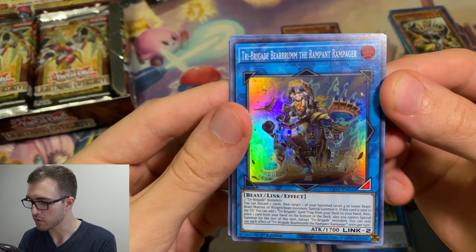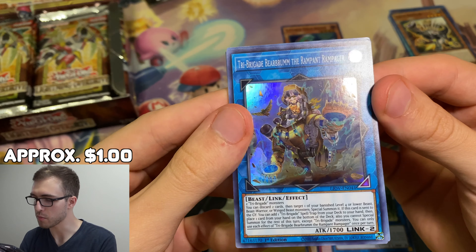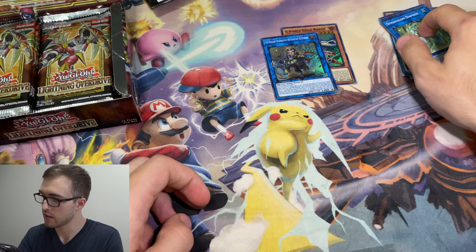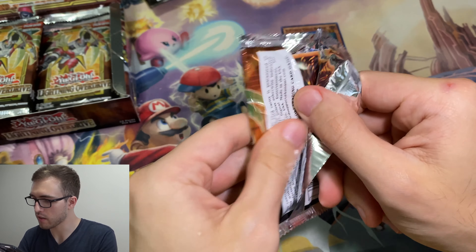Okay, so there's the chase super of the set — the Tri-Brigade Bearbrum, the Rampant Rampager. Pretty good card. Wish it didn't say discard too, but still a really solid card for that archetype. And then the rest of the commons I'm not going to go through because you'll see them in the front of the pack eventually.